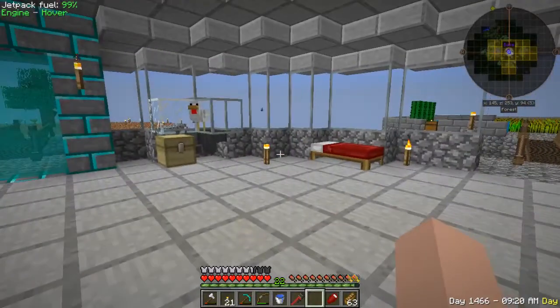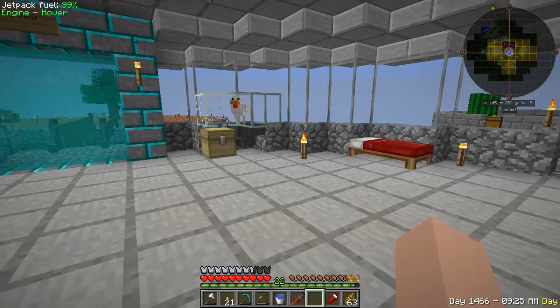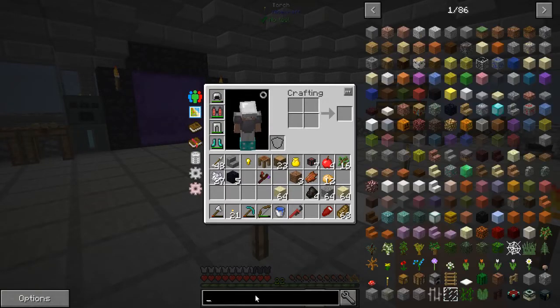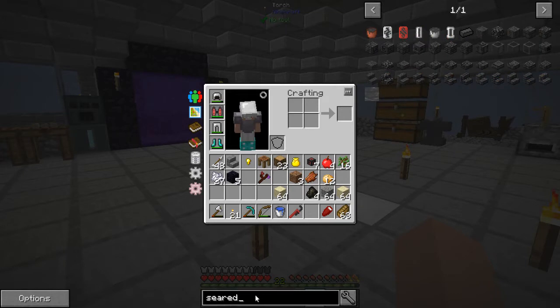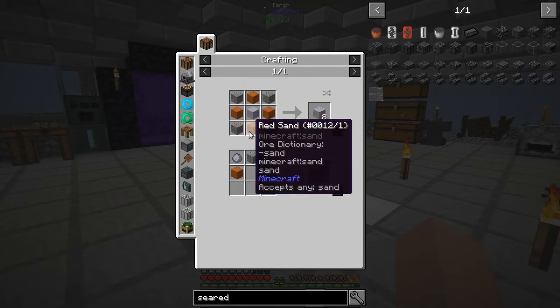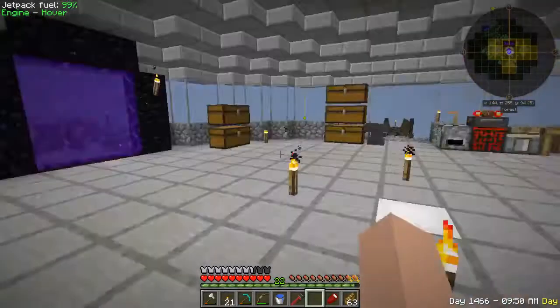We want to get going on some Tinker tools. We want to get going on some upgrades for our jetpack. And we want to see about this trivection upgrade. So let's go ahead and look at seared bricks — in order to make seared bricks, you've got to make the grout, and to make the grout you've got to have clay as well as gravel and sand. We should have enough to get going at least.